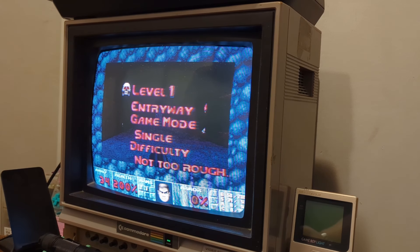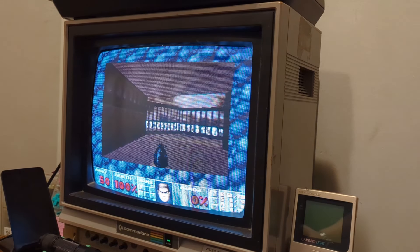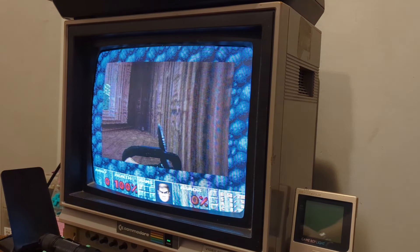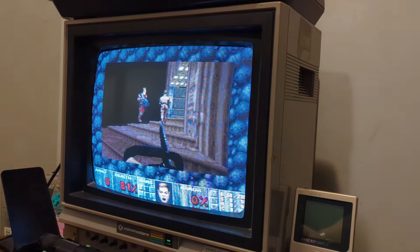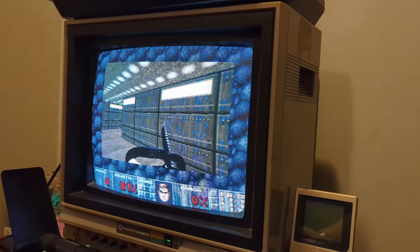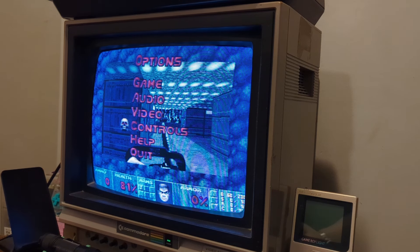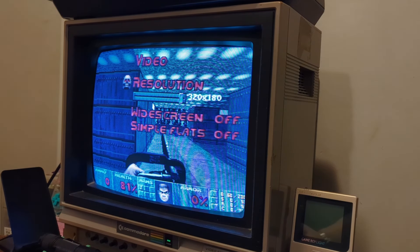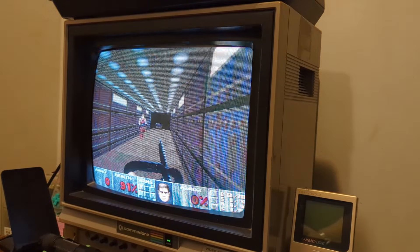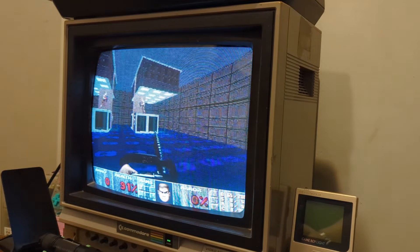Load up level 1 of Doom 2. You'll notice there's a little bit of a border — that's how it defaults, and it gives us the best performance. But you can get rid of it if you want to. Go into Options, Video, and turn that resolution up. It's not going to run as good, but it runs pretty good considering.